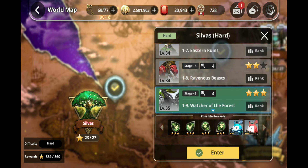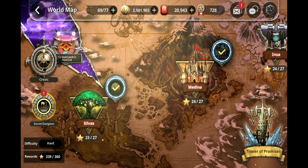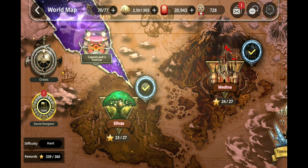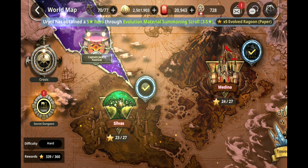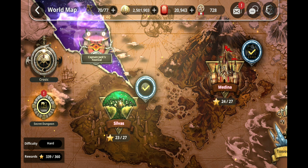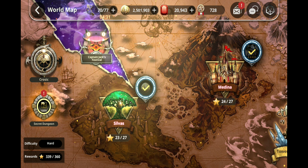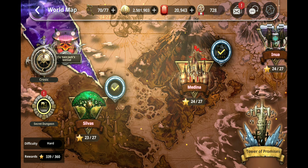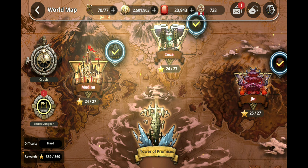For Hard Mode, I'd recommend having all of your units — there are five points: Silvas, Medina, Inua, Jin, Tragar. For the first two points you might not need this, but by the time you get to the third point, Inua, you're definitely going to need your team of four at level 50, five stars or close to level 50, and awakened at least once. I'd suggest spending a lot of time on Silvas and Medina: Silvas gives HP-based runes to help build your hybrid or full-on tank team, and Medina helps build your risky nuker or hybrid team. Both are required if you're going to build a hybrid team. If you have defense-scaling units, I'd suggest doing Inua.